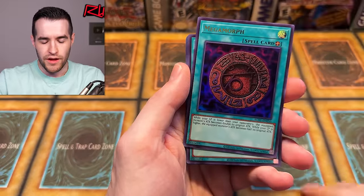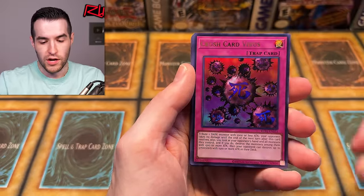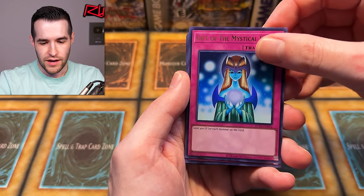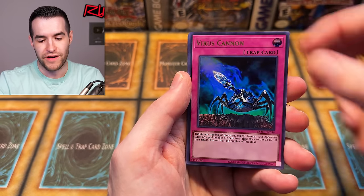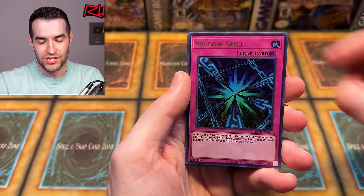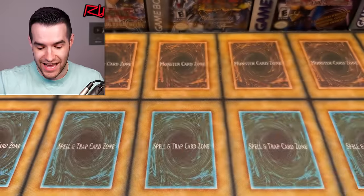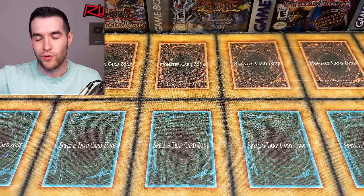Cost Down, Card of Demise — an actual good card in here, very nice. Fiend Sanctuary, Shrink — that's not the prize card version, but it'd be pretty cool. Enemy Controller — up, down, left, right, AB. Megamorph, Dark Energy, Spell Absorption, Crush Card — classic, speaking of prize cards. Gift of the Mystical Elf, Ring of Destruction, Virus Cannon, Interdimensional Matter Transporter, Cloning, Shadow Spell, Final Attack Orders, and Negate Attack. You get a lot of old school cards in there.